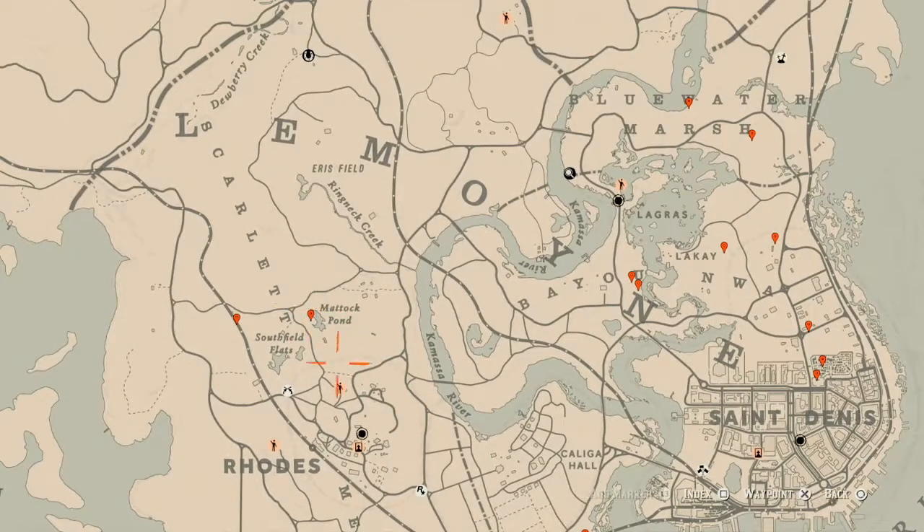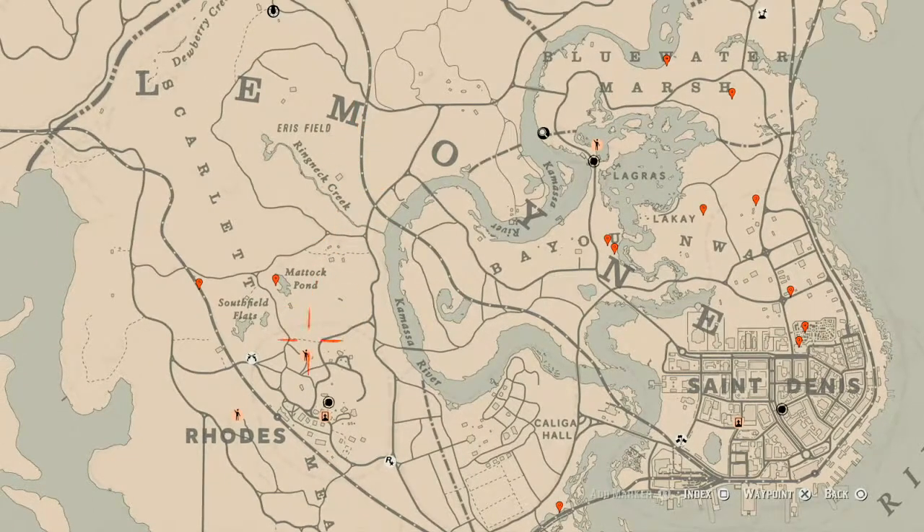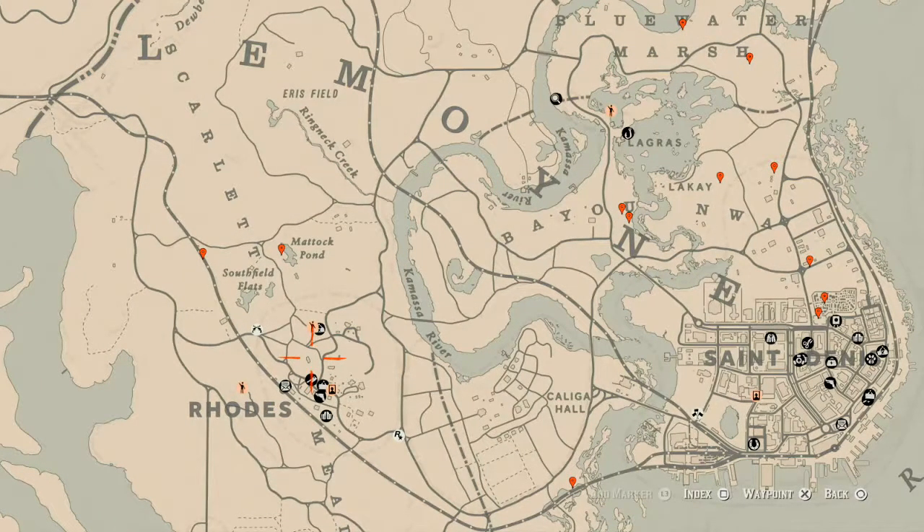The cycles for today, Saturday May 15th, are: Family Heirloom Cycle 1, All Luxury Cycle 1, Coin Cycle 2, Arrowhead Cycle 1, Wildflower Cycle 1, Antique Alcohol Bottle Cycle 2, All Tarot Card Cycle 2, Bird Egg Cycle 3, and Fossils Cycle 1. Remember to check the description box below — everything is down there including the cycles and a link to a video for the current fossil cycle.